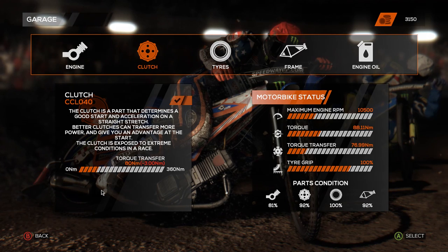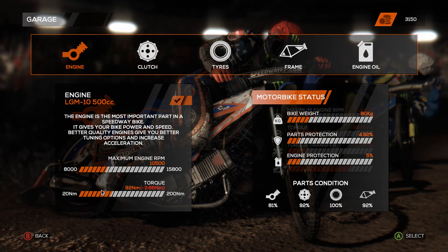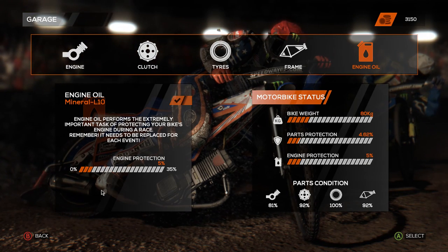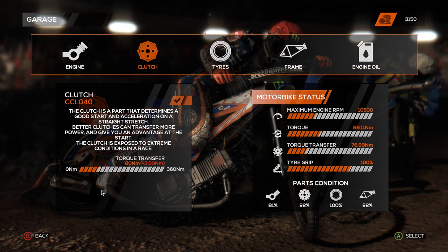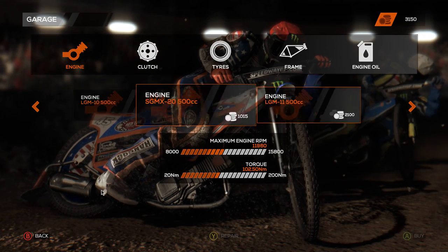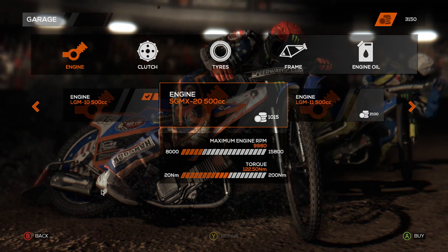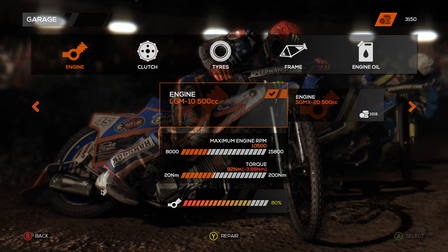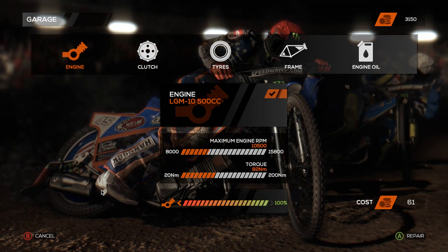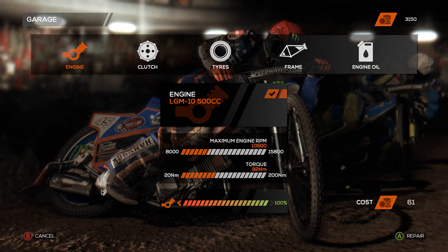First of all we'll go to configure the bike, because the career mode has a whole kind of parts thing to be worried about. As you can see in the top right there, I've got some money. You compete in the events, you earn more money, you can buy better parts for your bike. So we go into engine for example - there are all of these different engines that you can buy. We've only got 3,000 coins so we've got to be a little bit careful. We'll stick with this engine and just repair it. We've got a slider - you can repair it to a certain amount depending on how much money you have left over.